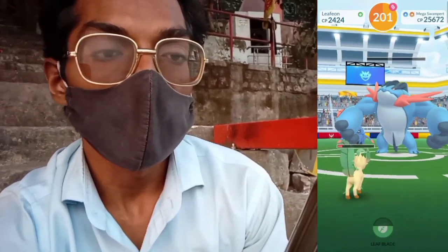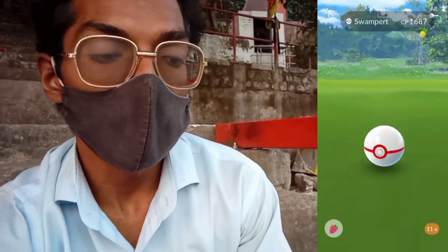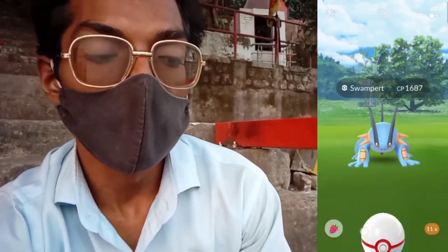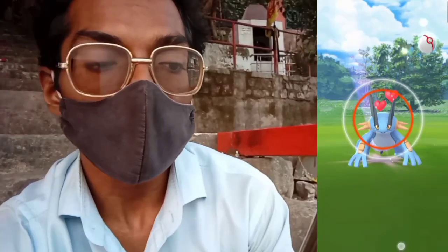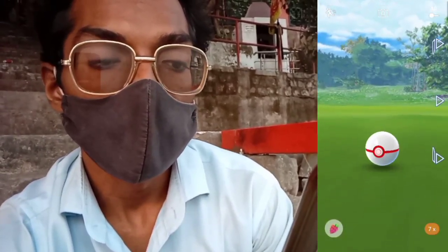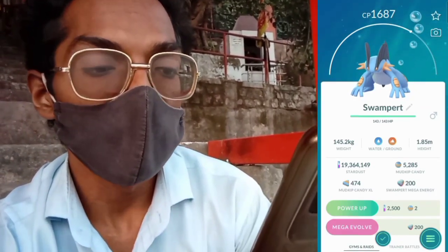Mega Swampert's CP declines sharply — you win! We have lots of items including a Charge TM. We attempt throws on the Swampert — it's not shiny. It breaks out on throws one and two, so we feed Golden Razz Berry and keep trying. After multiple Great Throws and Excellent Throws it only finally catches on a Nice Throw. We catch the Swampert and earn 200 Swampert Mega Energy — success!